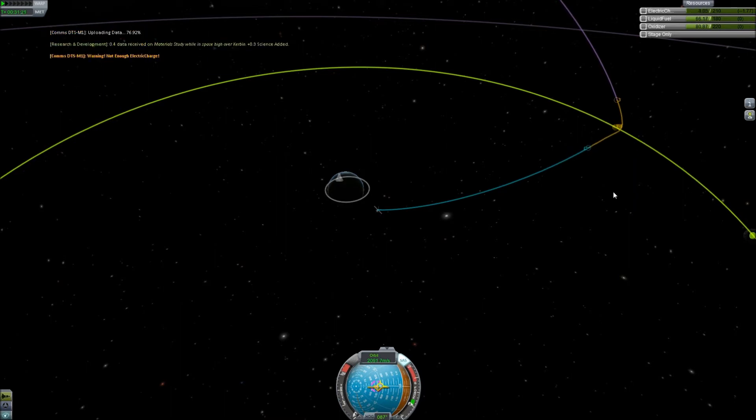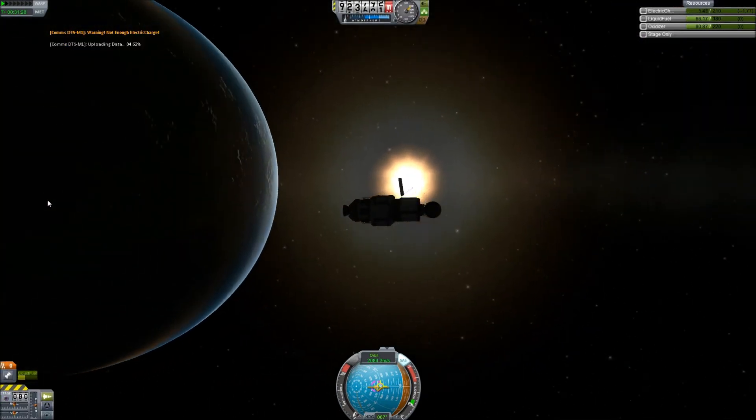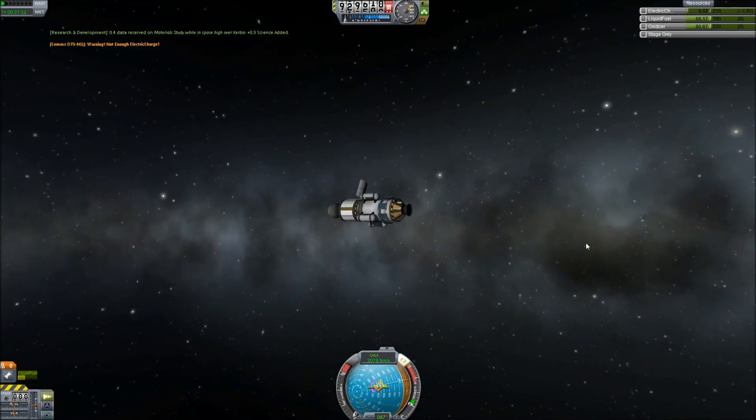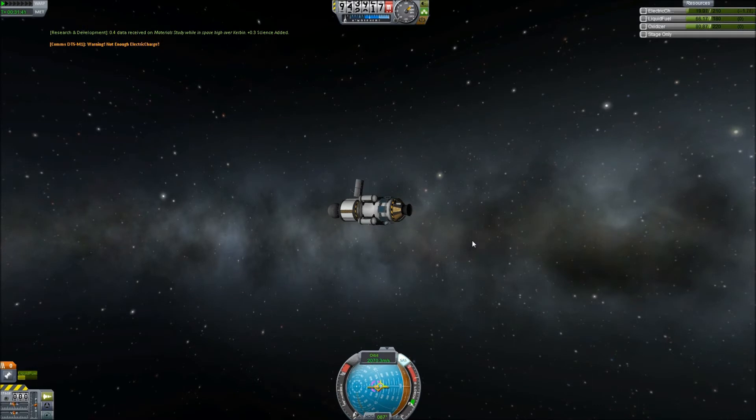Okay, 68,000 is probably good enough. I don't know exactly what it means, but that's okay. How many panels do we have showing the sun? Let's rotate our craft just a little bit so maybe we can get a couple more here. Maybe if we go three, would that be better?